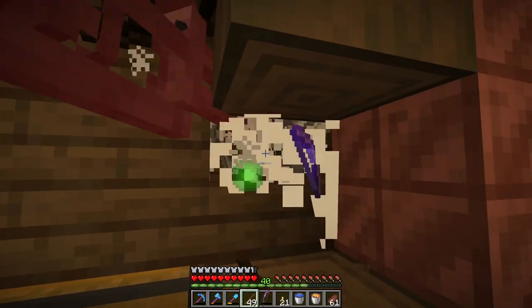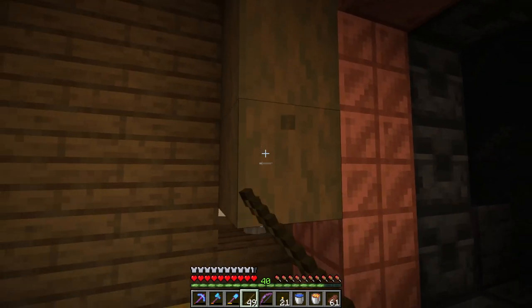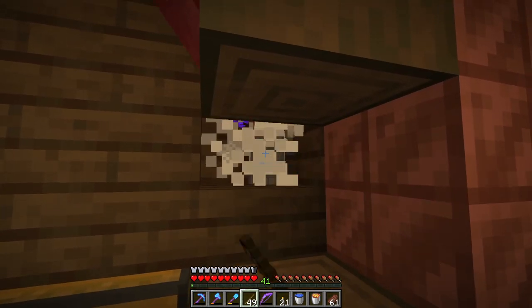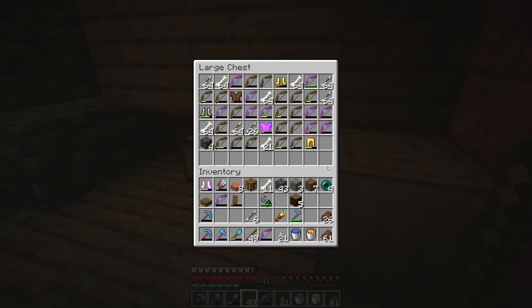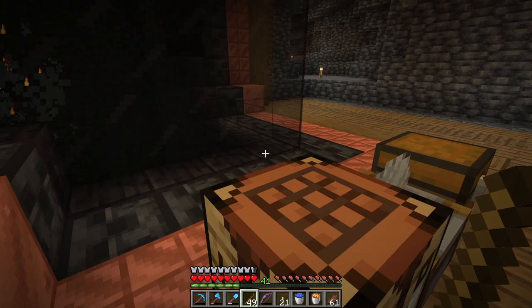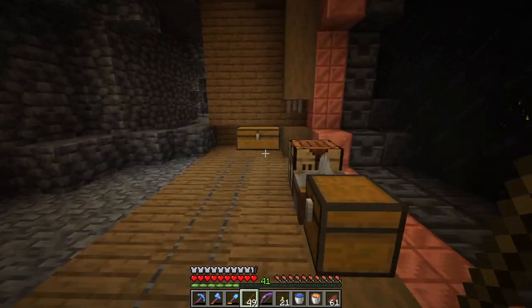Skeletons, die for me! I do miss sweeping edge, but this isn't too bad — this is still a good source of XP. So far we've got an absolute ton of drops: loads of bones, loads of arrows although I won't need those, and tons of bows. We're able to turn those into a bunch of dispensers, which I hope to do at some point soon.